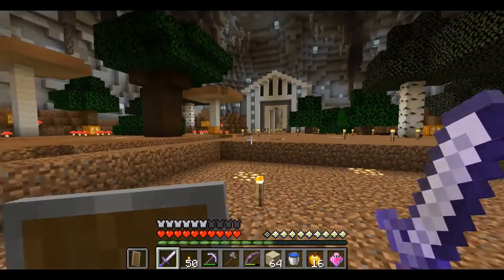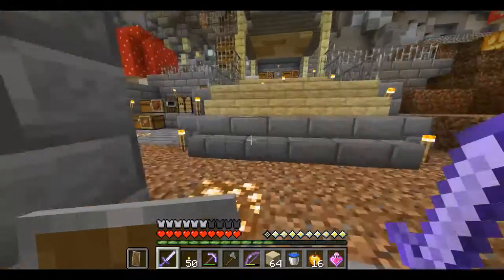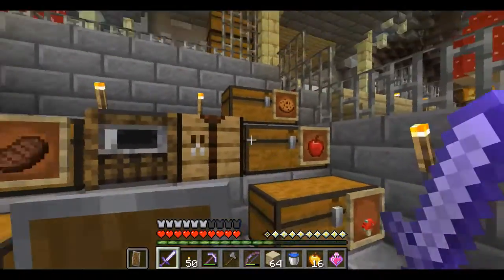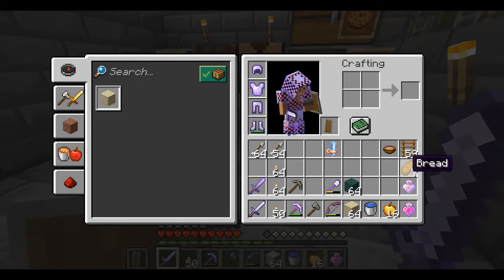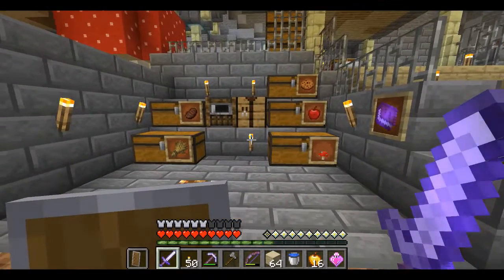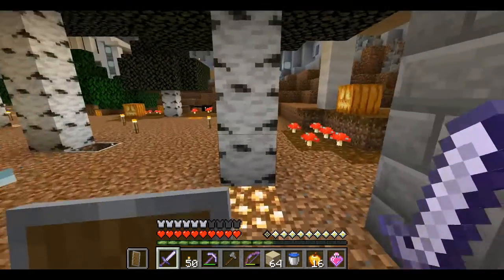También estuve haciendo algunos caminos: uno que me lleva al monumento y otro que me lleva a la intersección. Tengo esta pequeña zona donde está la comida. Lo que he podido hacer es pan, que de acuerdo al libro me va a dar 3 minutos de Haste, y mushrooms 2, que me va a dar 4 minutos de resistencia. Y las manzanas doradas, que son las que siempre llevo.